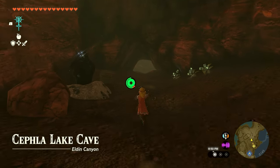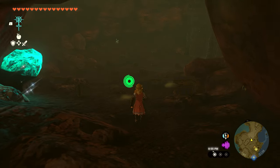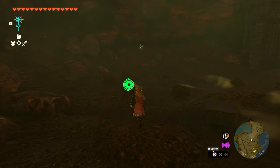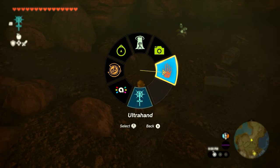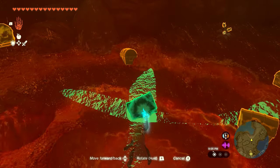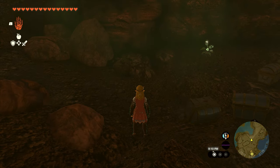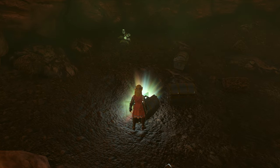Now you can loot some of the stuff in this cave when you first walk in, but the main part of this quest is to head into this back room where there's a billion chests — but you only need to open one. We're going to head back toward this bright bloom seed, and if I use ultra hand here, you guys are going to see the exact chest we want is right here — it's just diagonal from that bright bloom seed in the back.